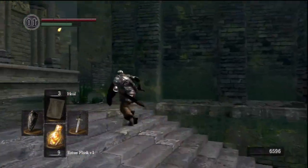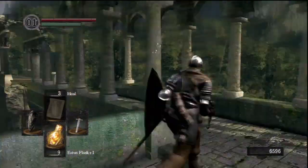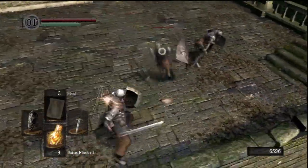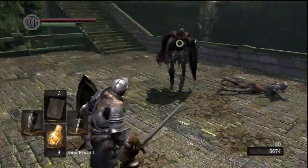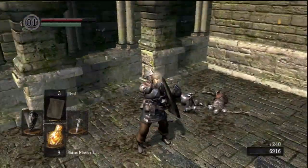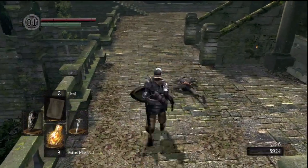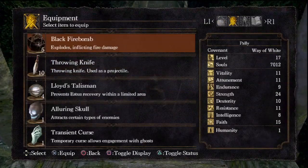I don't have the stats to wield that halberd unfortunately, otherwise I'd show it to you. Looks like I picked up humanity somewhere along the way. As long as you have not killed the boss in the area, random monsters will drop humanities. Once you kill the boss, they'll stop doing that though.